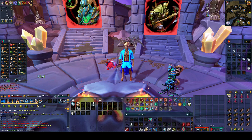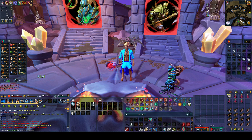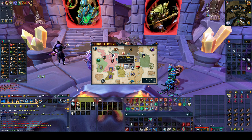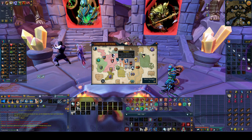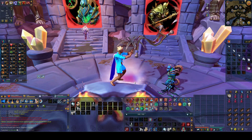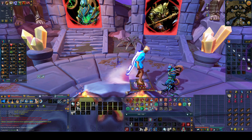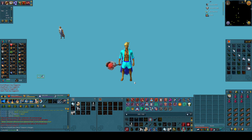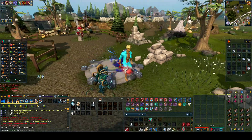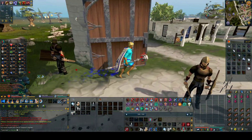Hello guys, and for today I'll be demonstrating how to kill Giant Mole. First off, you want to teleport to Falador. Your inventory should kind of look like something similar. You can actually kill it with magic, range, or melee. From the lodestone you want to go south and over to the Falador Park.